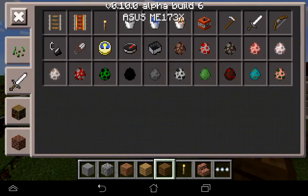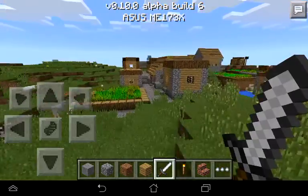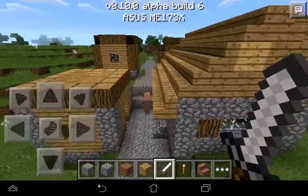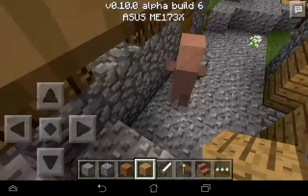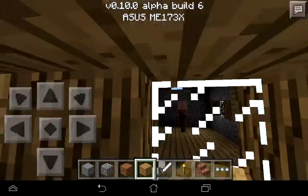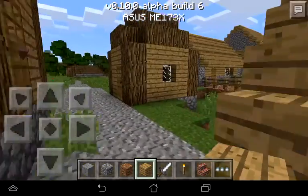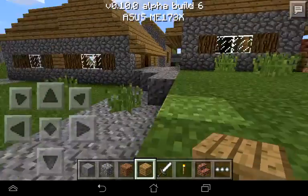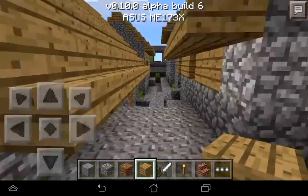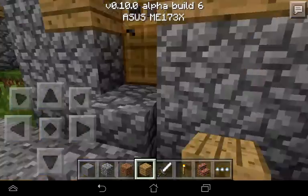I'm going to grab a sword. Hello villager — can you trade something for me? No, they haven't added trading in this update. I'm on version 0.10.0 alpha 6.6.